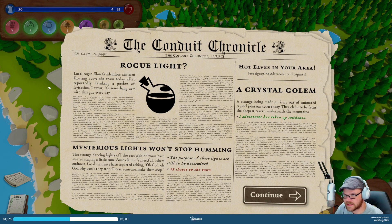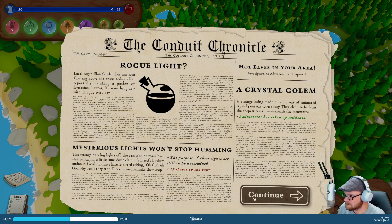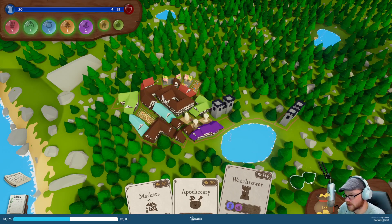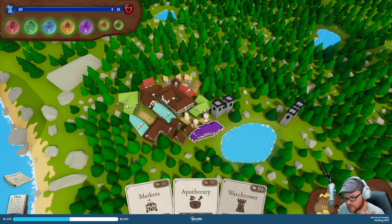Local rogue Elon's steal-em-lots was seen floating over the town today drinking a potion of levitation. We got more — mysterious lights won't stop humming. A crystal golem has been taken to precedence, I guess. Can't afford the watchtower by one point — I can remove something, I guess, and put it in. I should put an apothecary in. Let's just remove some trees and put an apothecary in.